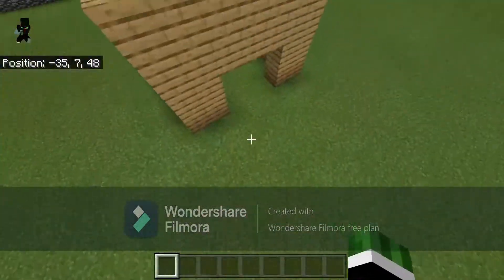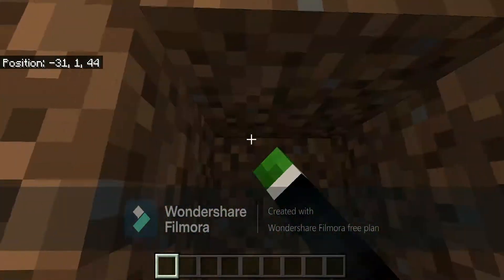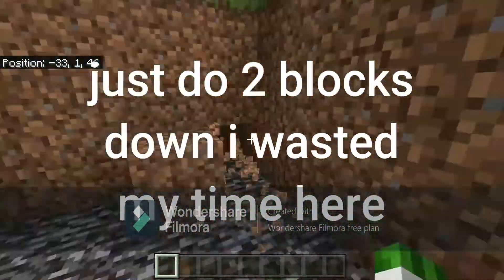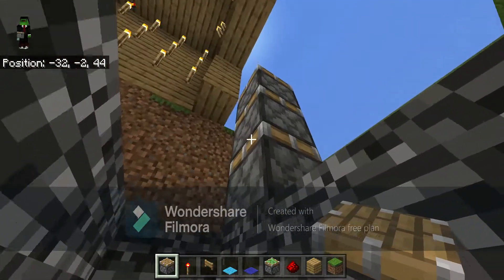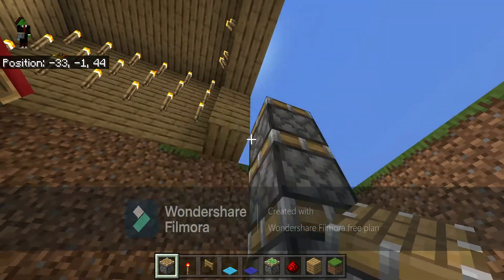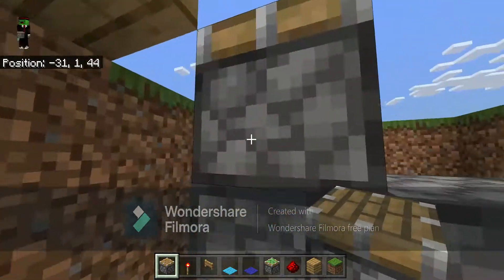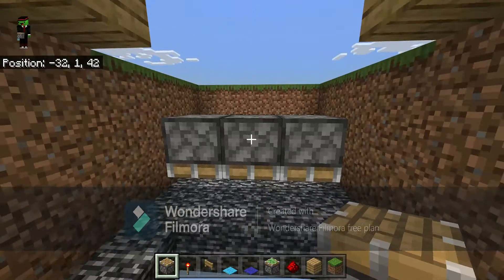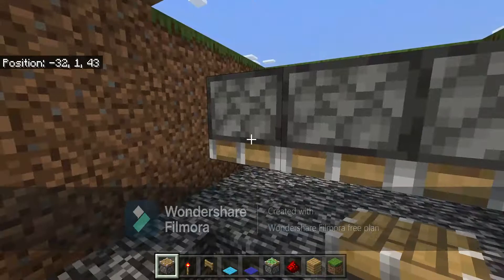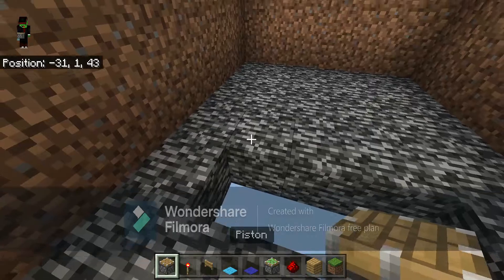To start off this build, find a giant bedrock wall. You want to start off by going about three blocks down. The first thing you want to do is set up your pistons one block below where you want to make your door and one block in front of it.